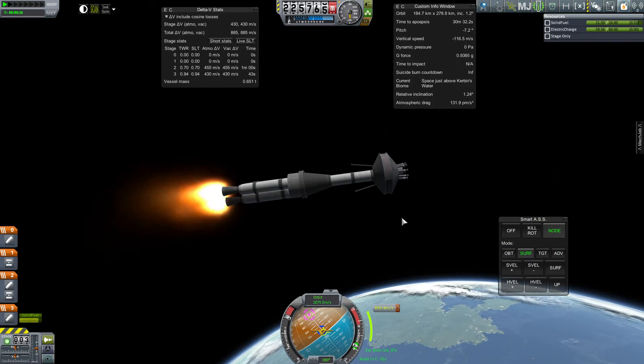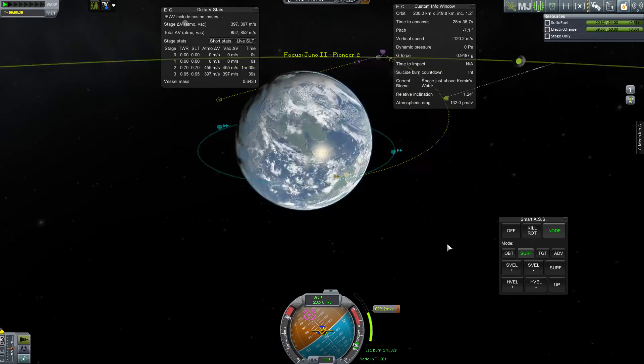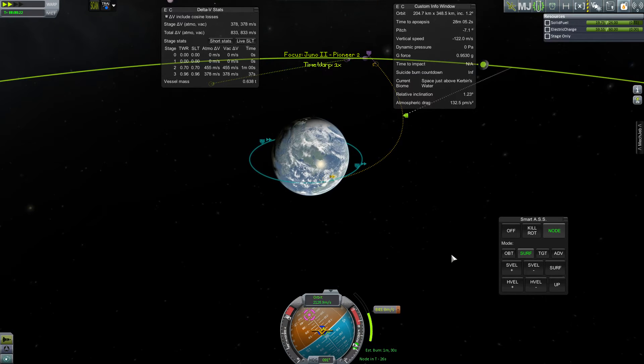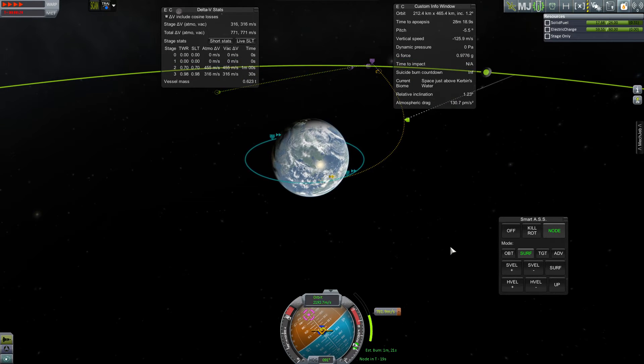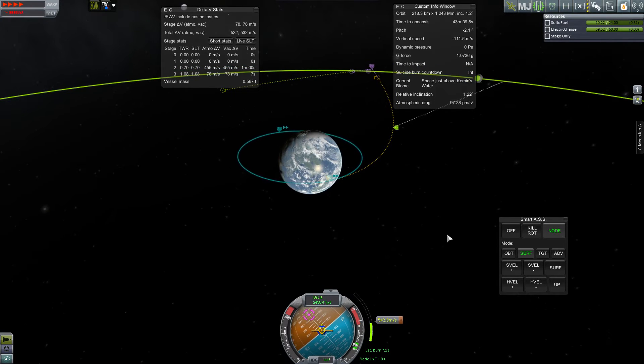The rest of these stages are going to be enough to get us onto a flyby of the moon. Now that isn't quite good enough — we do want to get into orbit of the moon. I'll show you what's supposed to do that in a bit.